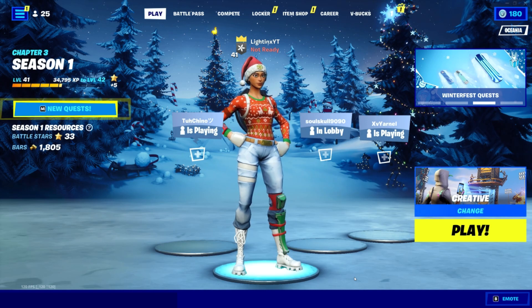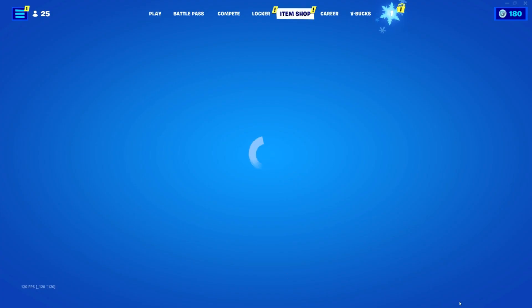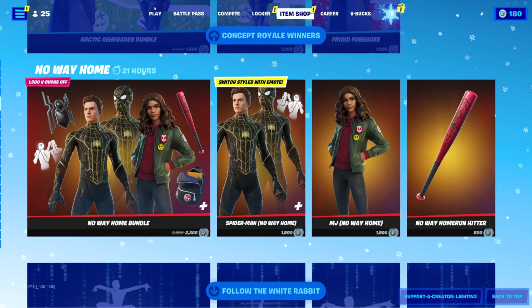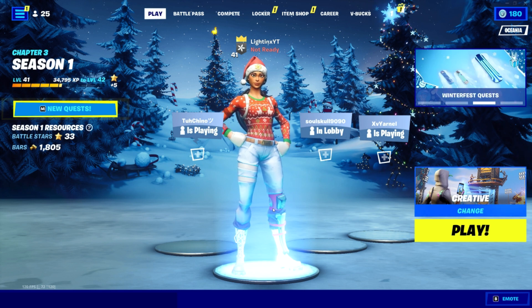Yo, how's it going guys? Hope you're having a great day. Welcome back to the channel. In today's video I've brought you a new XP glitch that you can do in Fortnite Chapter 3 to level up extremely quickly. Before I start, make sure to use code Lightnings in the item shop to support me, like and subscribe with notifications on so you never miss a future upload.